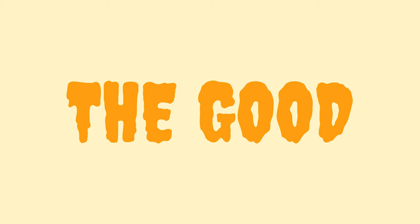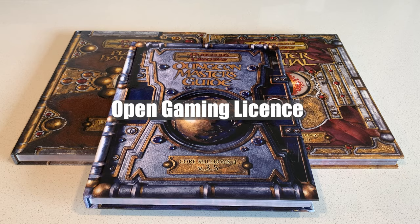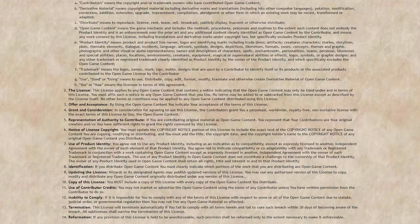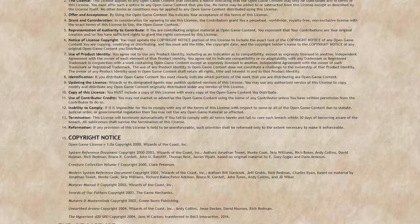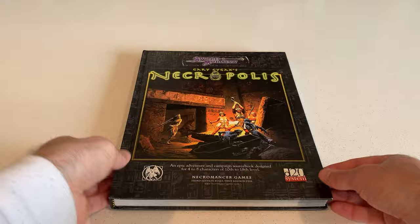So what is the good of Dungeons & Dragons 3rd edition? The first thing that was quite revolutionary was the Open Gaming License, or OGL, released alongside D&D 3.0. This meant that 3rd party publishers could produce and sell content for Dungeons & Dragons — something that had not really been approved before. The person mainly responsible for the Open Gaming License was Ryan Dancy, and it made quite a big impact on the gaming community.